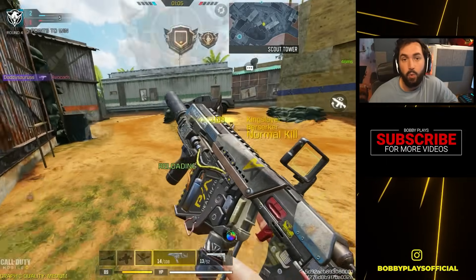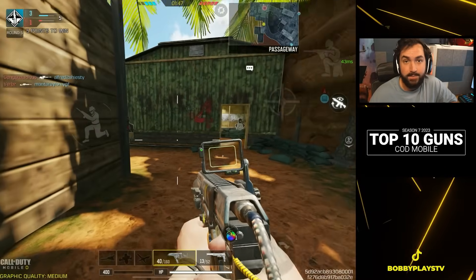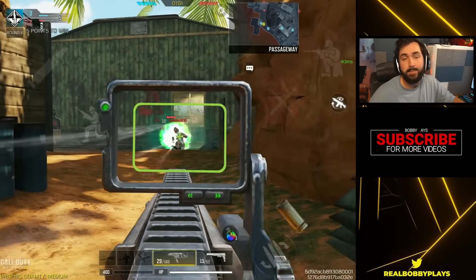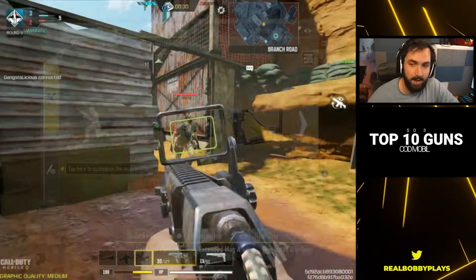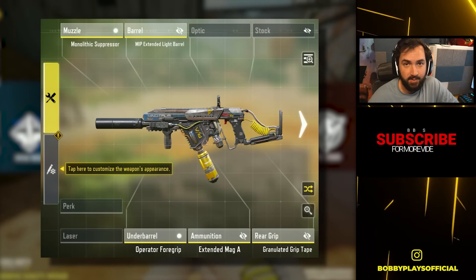The Fennec is one of the higher recoil weapons on this list, which for players who are not quite as experienced can be very difficult to compensate for. Yes, you can build around recoil control and accuracy, but then you lose out on range and mobility, so it can be difficult to balance. However, if you have the mythic version or one of the other few pay-to-win iron sights, definitely give it a try.